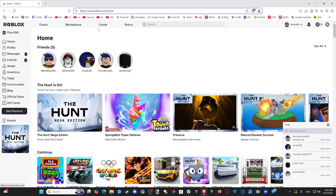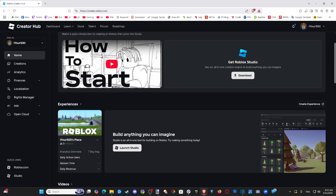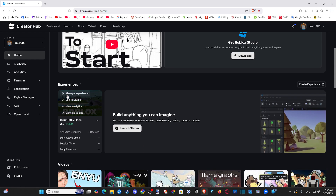Once we sign in with the same username and account as our PlayStation, we want to go to Create. Then under here, go on down to where it says your experiences, and just hover over this with your cursor and go to Manage Experiences.